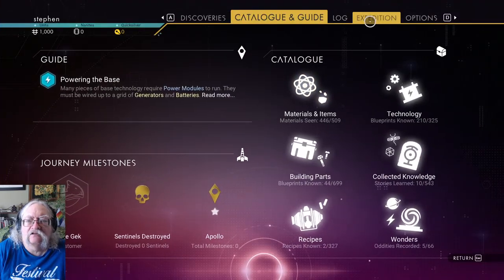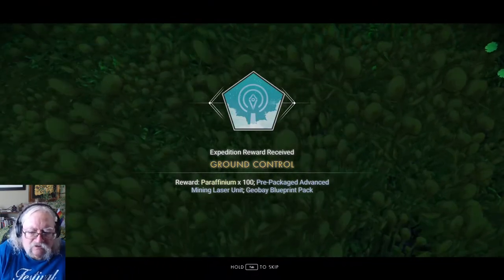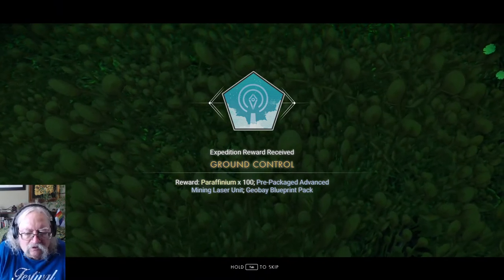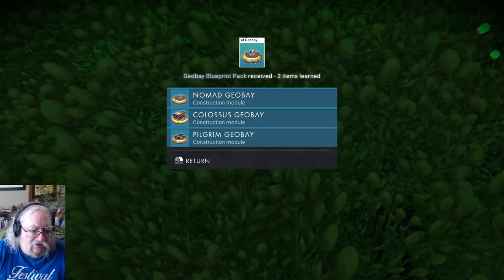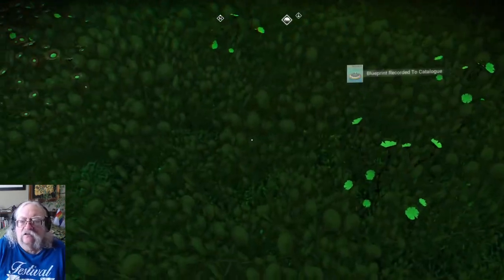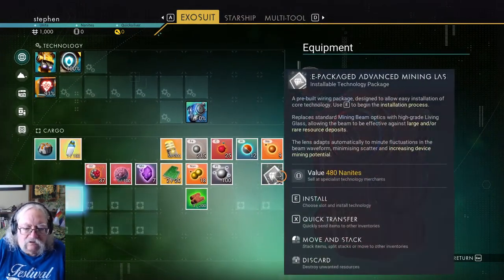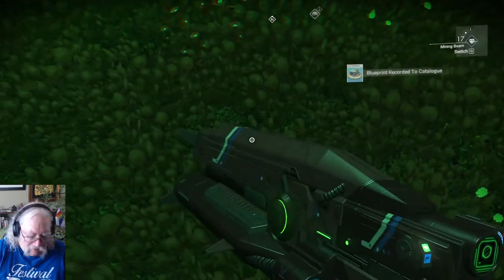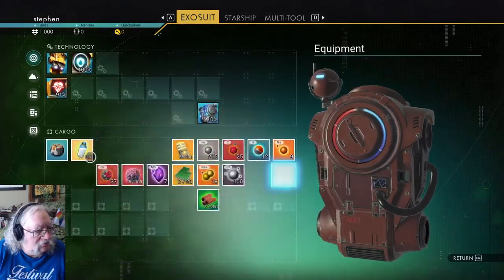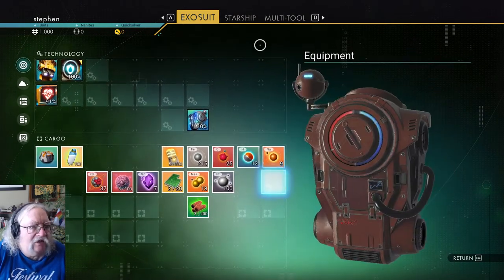Let's come back to the expedition — Ground Control. Collect my reward for this: a pre-packaged advanced mining laser unit — excellent! And I can build my geo-bay — also excellent. Let's load up here. Advanced mining laser — make sure it's beside my actual laser. I guess that's it for pre-packaged things, but I did learn some plans.